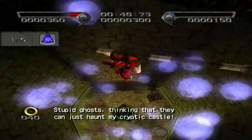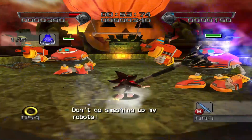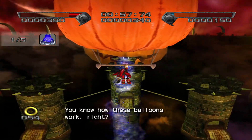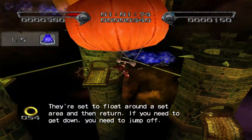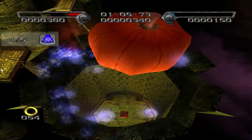Stupid ghosts, thinking that they can just haunt my castle. Don't go mashing up my robots. You know how these balloons work, right? They're set to float around a set area and then return. If you need to get down, you need to jump off.